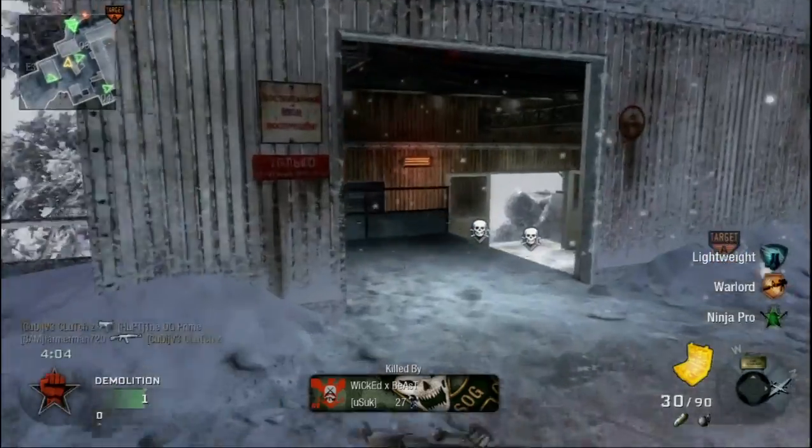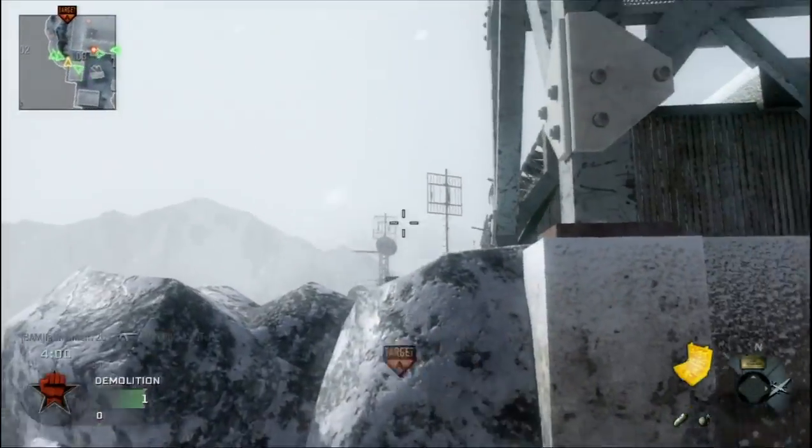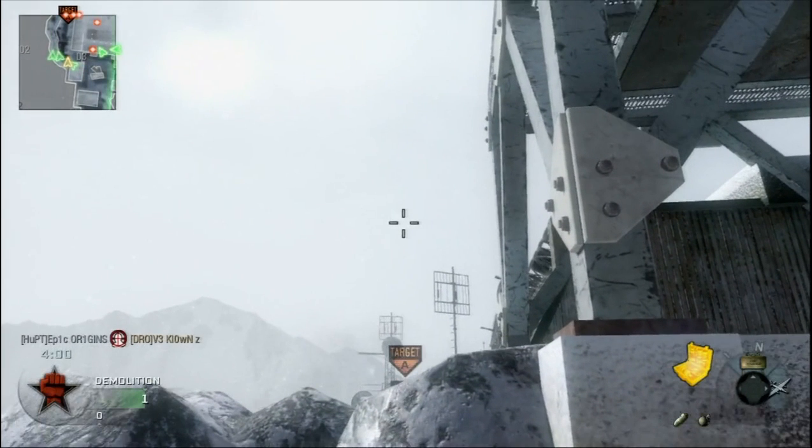To do this, you're going to run up to this point right here and line it up right above that target A symbol, or maybe a little bit to the left of it, so it'll bounce off and land in the green. If you throw it to the right, it's going to sail past the bomb site altogether, and you don't want that for this throw.